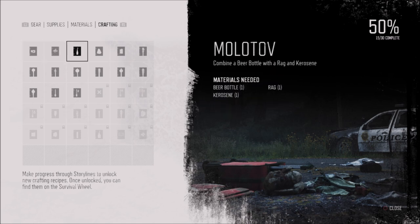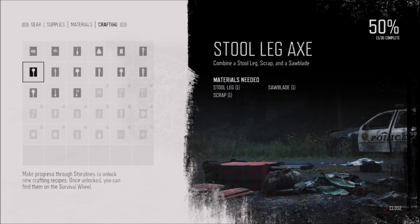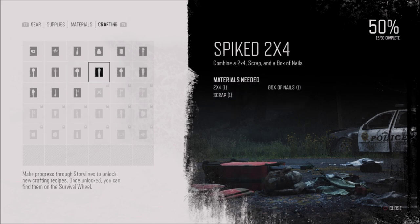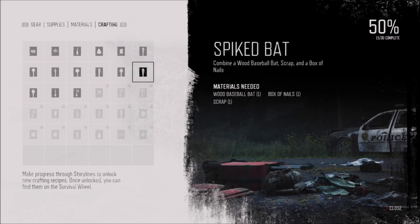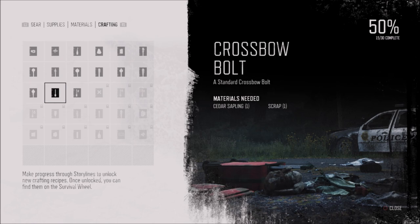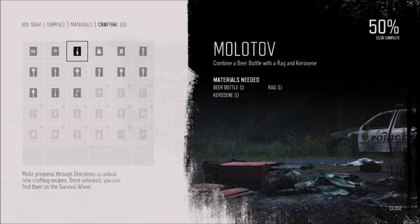The weapons you can use include molotovs, spike stool leg, axe, spike fence, pulse axe, spike — basically a board with nails — a saw blade, scrap spiked bat, bat axe, and crossbows. Crossbows seem to be more effective for this trophy.